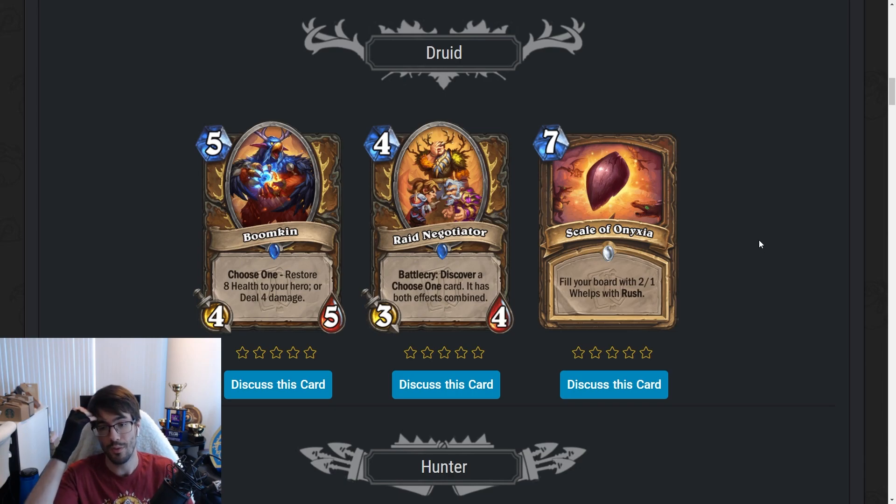Scale of Onyxia — seven-mana spell. Fill your board with 2/1 Whelps with Rush. Reminds me of that six-mana Hunter spell that filled your board with 1/1 Locusts with Rush, and this is just a step up. Conveniently seven mana, which means if you play Overgrowth on four, Scale of Onyxia is playable on turn seven. This is just good. One of the things Druid is lacking is removal, so you ramp up, double Cenarion Ward, get some Strongmen down — and this just clears. I don't know if we can run two in current lists, but this is at least a one-of. That's fourteen damage with some flexibility, and it's a great way to clear a board after ramping.